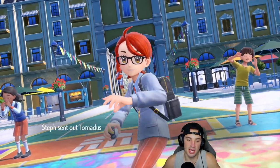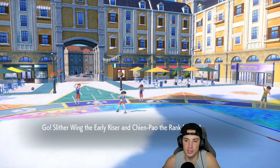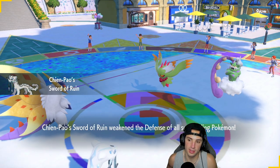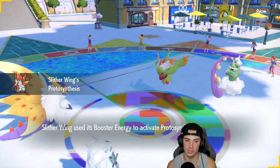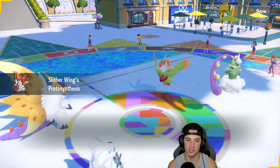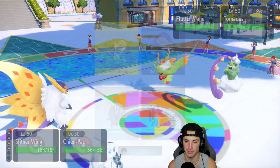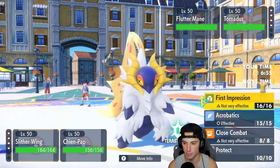Tornadus and Flutter Mane come out for them. We're just going to First Impression onto Flutter Mane and Ice Spinner down the Tornadus. Protosynthesis boost triggers — my attack is heightened and I'm ready to do big damage. But of course it's not very effective on both due to the bug typing.